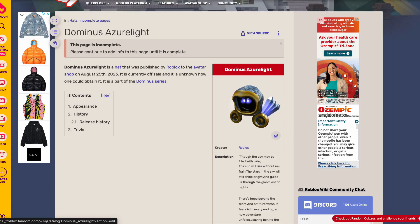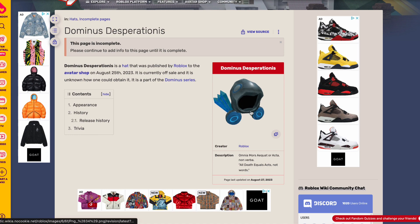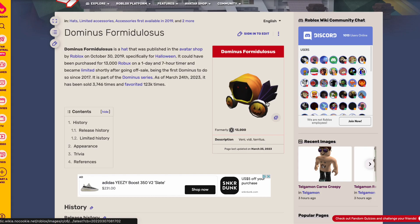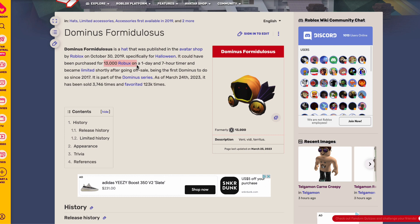Roblox hasn't given us any additional information yet, and we don't even know how much it would cost if it goes on sale. Looking back at the Dominus that came out in 2019, it was on sale for 13,000 Robux, but it was only for one day.